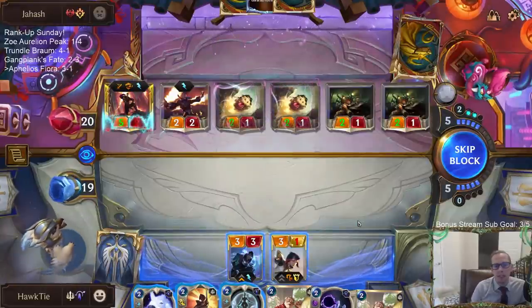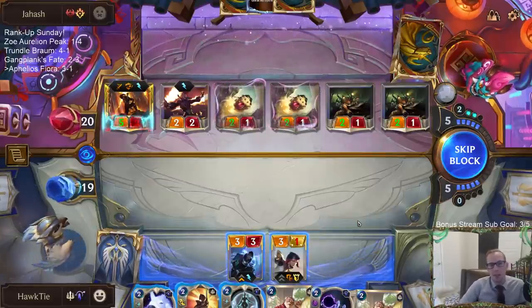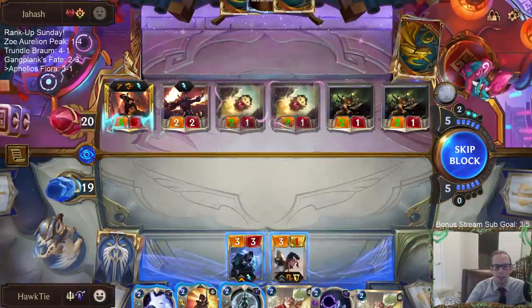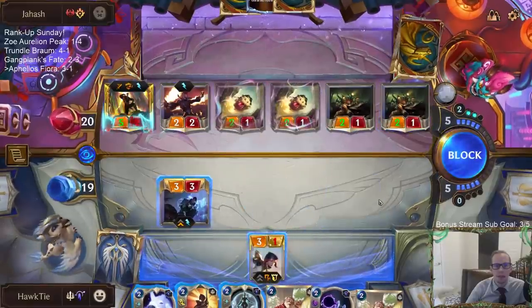I need 6 mana - I need to be able to play Guiding Touch, Single Combat, and Pale Cascade this turn, all of them. I guess maybe I have to have Fiora die. Which means I should do this and this - but Fiora's tough.